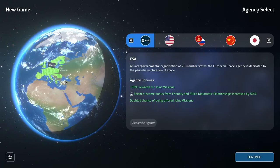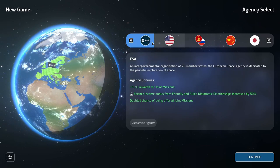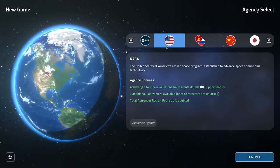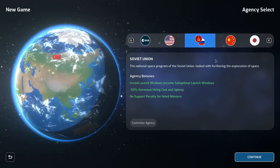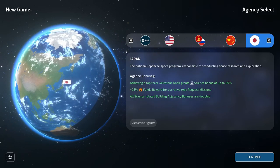We're doing a complete let's play of the entire game to get to see it in its full glory. We have five unique space agencies available to play: ESA the European Space Agency, NASA from the United States, the Soviet Union which is also Russia, China for the People's Republic, and Japan the national Japanese space program.